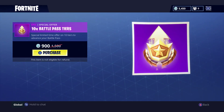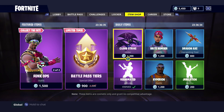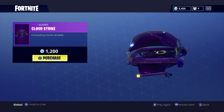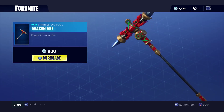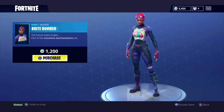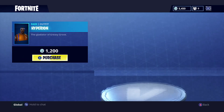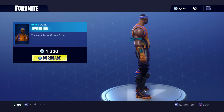Next up is the times 10 battle pass tiers, it is 900 V-Bucks. And one of my favorites that I haven't seen in a while, Cloud Strike, it is 1200 V-Bucks. Next up is the Dragon Axe, it is 800 V-Bucks. Moving right along, the Bright Bomber outfit is 1200 V-Bucks, and next is Hyperion, it is 1200 V-Bucks as well.